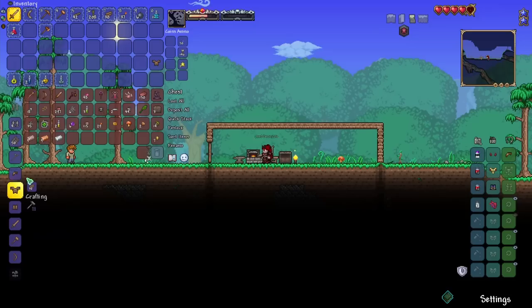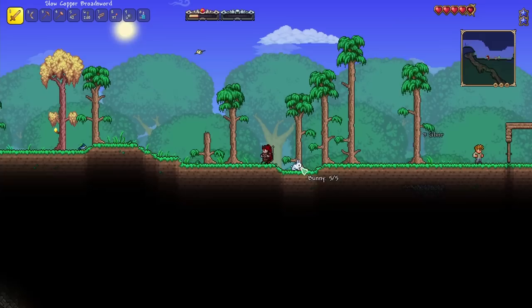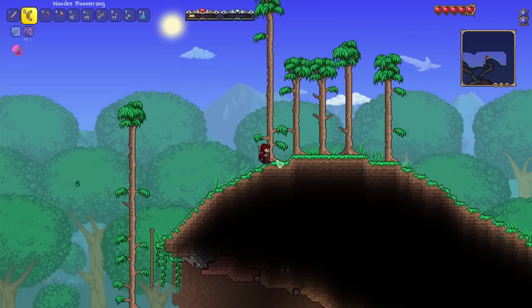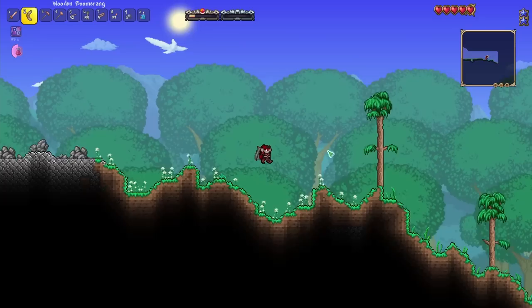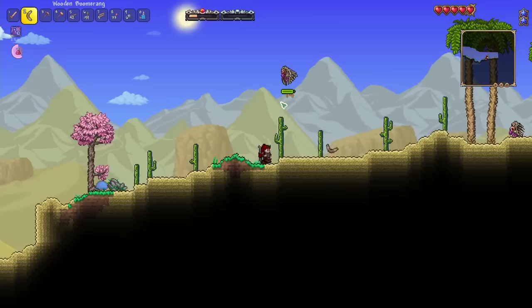We have to figure out all these new recipes. Just for the start of the game I'll craft some wooden armor — it's not going to do much, it gave us three defense, but anything we can get is pretty helpful right now. This thing is immune to knockback. This world is an expert world — I didn't choose master mode because I think expert with death mode should be difficult enough for me, at least at this point.